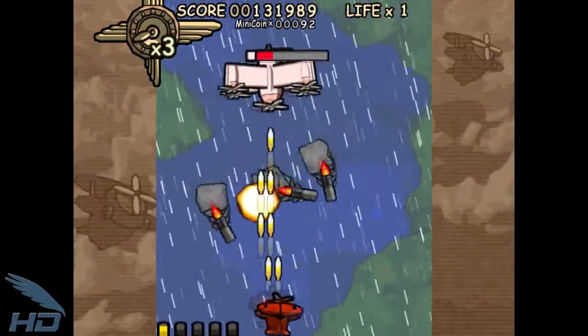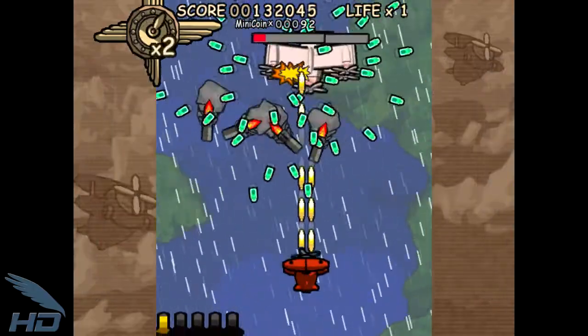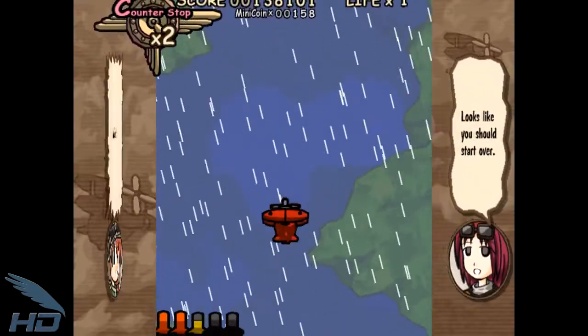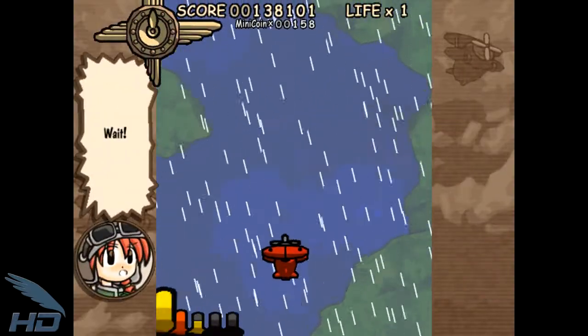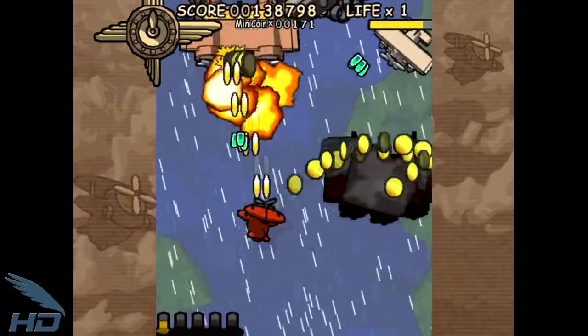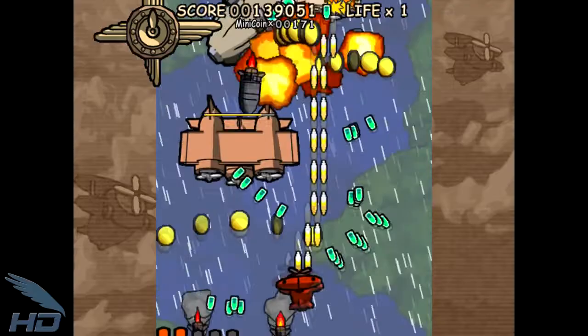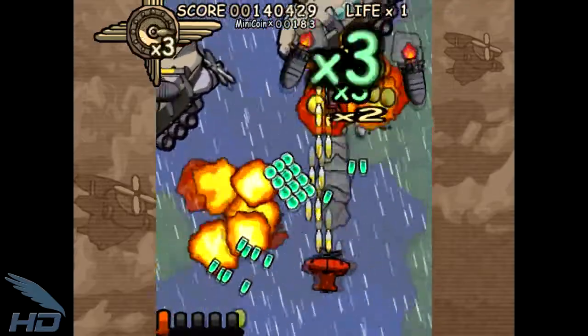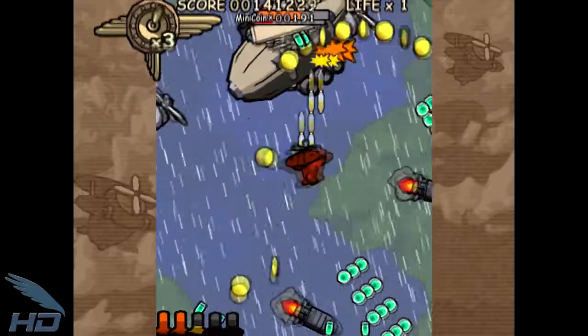In Flying Red Barrel, rockets are your ticket to a high score. By defeating larger amounts of enemies at a time with your rockets, a multiplier will be activated to a factor of up to 16. Not only does your score increase with the multiplier, but also the amount of coins dropped as well. In addition, coins are the key to getting extends. However, this multiplier will count down and diminish very rapidly, as shown in the top left-hand corner.